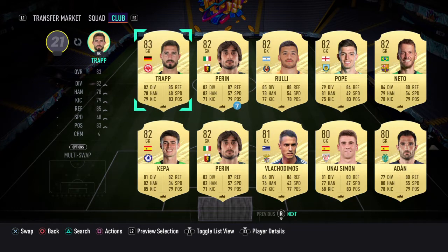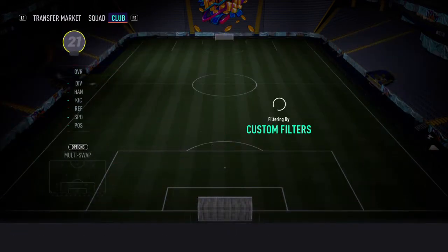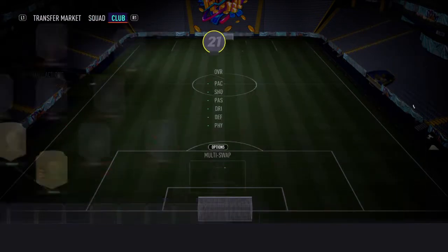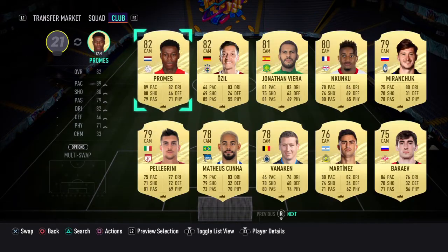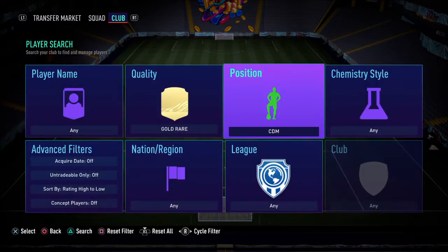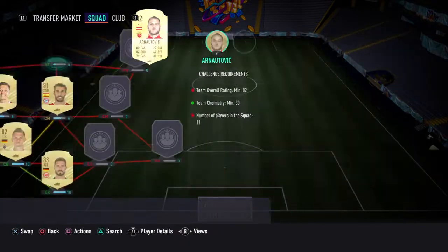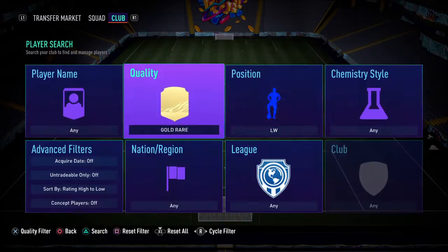Trapping in goal. Ginser at center back, Holstenberg at left center back, Ozil at left center mid. There'll be a lot of 82s in this as it is an 82-rated squad. Center mid we've got Javi Martinez, striker we've got Arnautovic, left wing we've got Tyson.